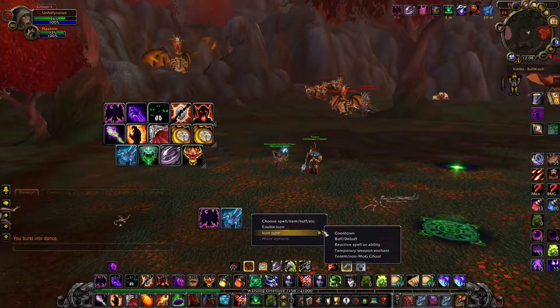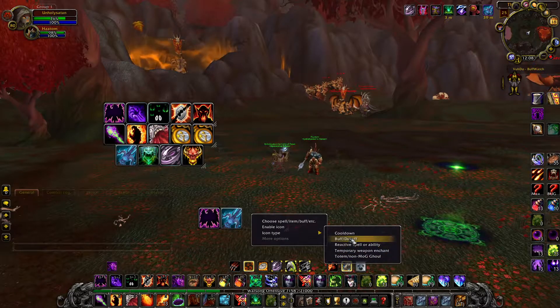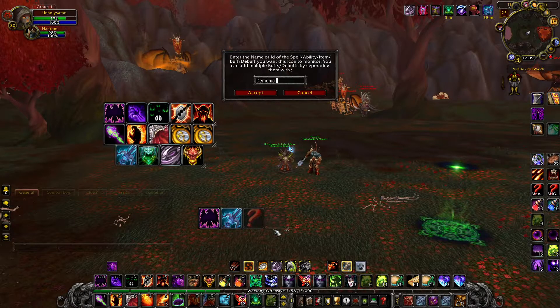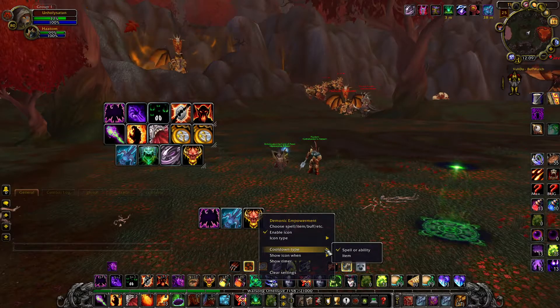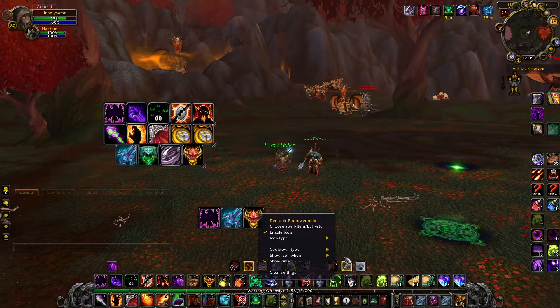You can also have other options such as reactive spell, ability, totem, and cooldown. For example, Demonic Empowerment — it's a proc, and it just comes up here. You do the same thing again: is it an item or spell/ability, is it ability, is your timer usable?